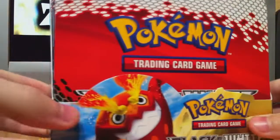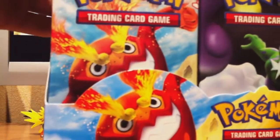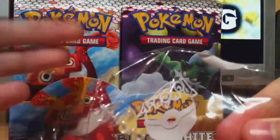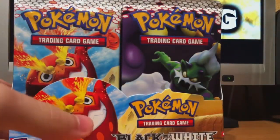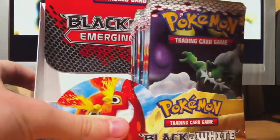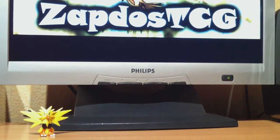Here's the booster box, just pulled off the seal. Real booster boxes always have the Pokemon seal as you can see here. If Pokemon is on the seal it's a real booster box, because there are lots of fake cards out there. I'm gonna do this half right now and in the second video I'll be opening up the rest of the packs.